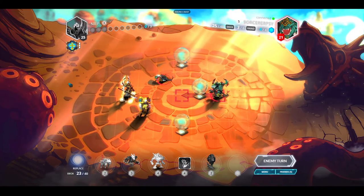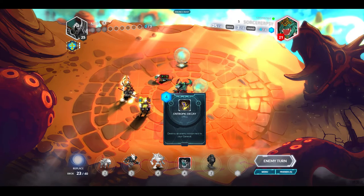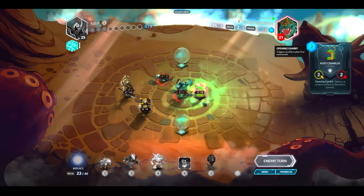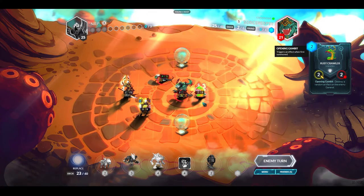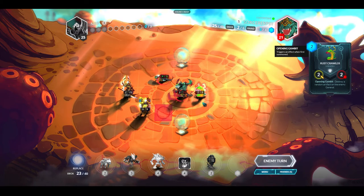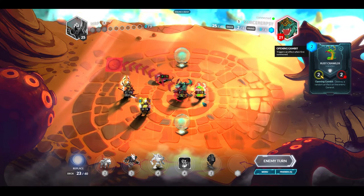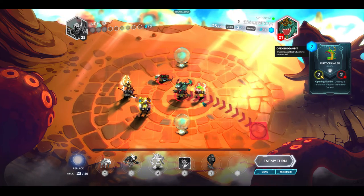He moves a minion next to mine — I can destroy it with Entropic Decay. Oh, a Rust Crawler — that's going to be annoying for me if it destroys my artifact. I guess he probably only has one. So there goes my Blast for now, but I think it's going to be okay. The Blast would be really great right now.